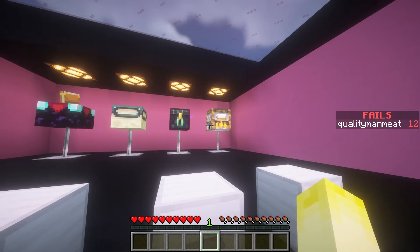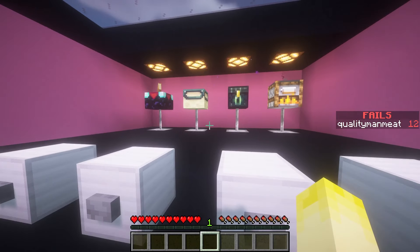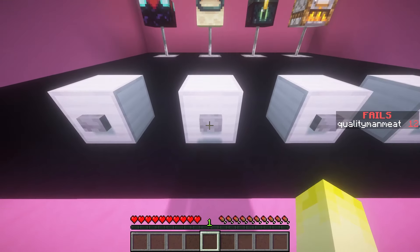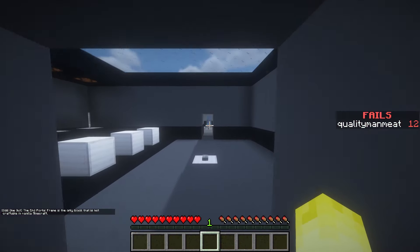Blast furnace, chest, ender thingy-majig, and an enchantment table. You can put things into all of these except for this one. It's the only one not craftable. Okay, I got it but for the wrong reason.